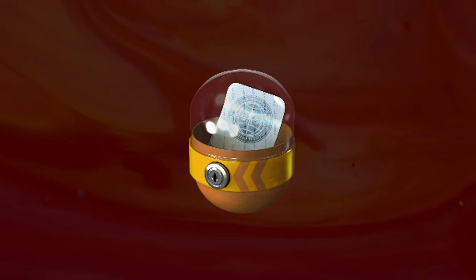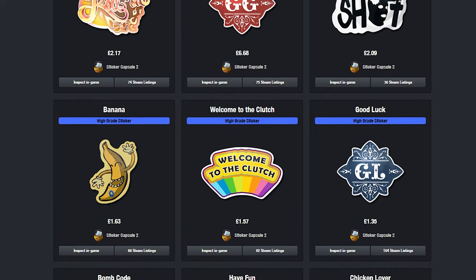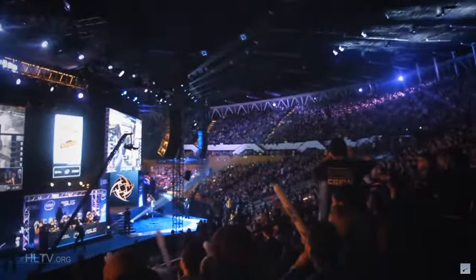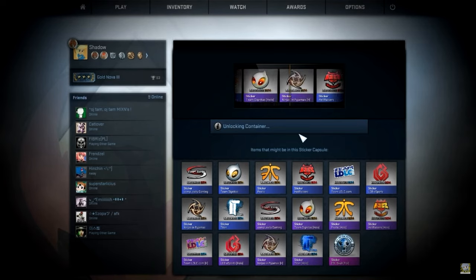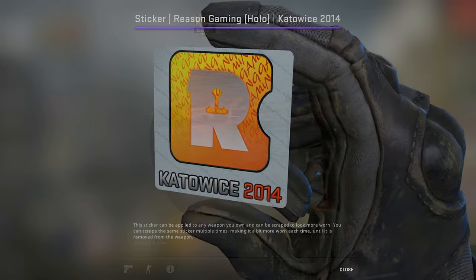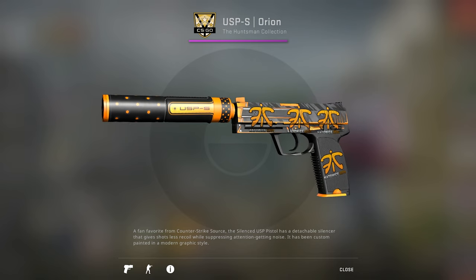Valve would later release another community sticker capsule, which once again contained user submitted designs from the Steam Workshop. However, it wasn't until CS:GO's second major that our next curveball would be implemented. During the Katowice 2014 major, Valve decided to add a sticker capsule consisting of the tournament's attending teams. All of a sudden, players had been given another motive to buy and acquire these stickers.